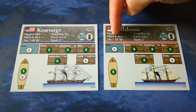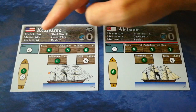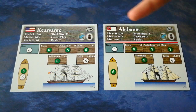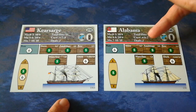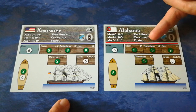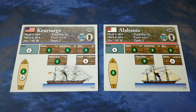Their undamaged maneuverability is expressed as a ten-sided and a six-sided die — pretty much the same for both. It degrades as they suffer damage. The total hits the ships can absorb without sinking is 11 — identical. Crew strength is slightly larger for the Kearsarge: seven crew points for the Alabama, eight for the Kearsarge. They both have the same draft, which in keeping with a lot of their other structural information seems about right.